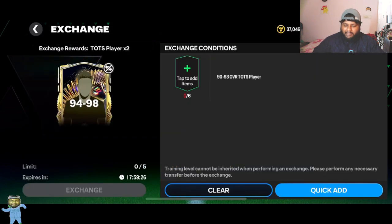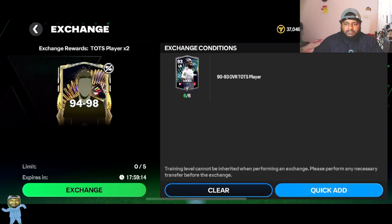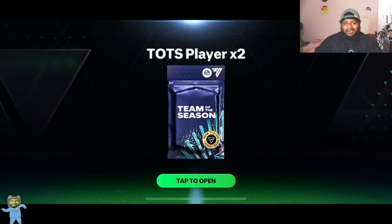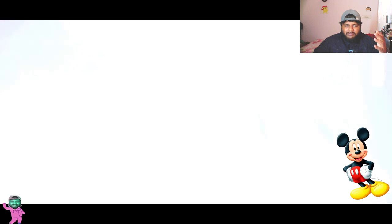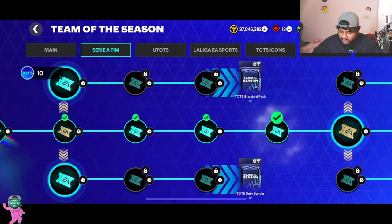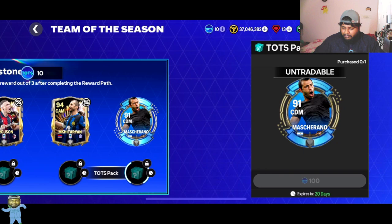I need the 99-rated Maldini card but I know my luck isn't going to be that great — but we'll still try. Now here we don't have a chance of getting Team of the Season icons, but we still have a chance of getting 95 to 98-rated players. We'll do this 94 to 98-rated torch player exchange times two. Will we pack anybody good? Icon is not a possible outcome here, but we can get Martinez. Who is this? I have no clue. Oh, Mkhitaryan again — we just got him!